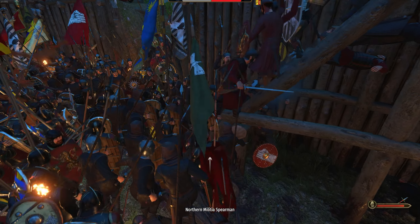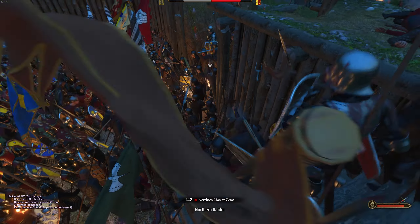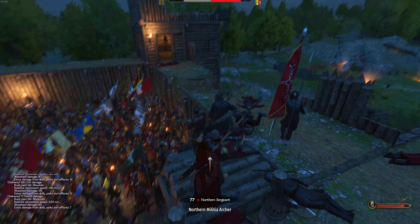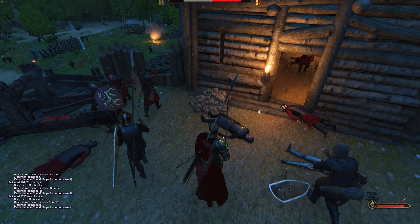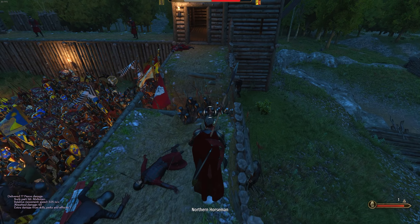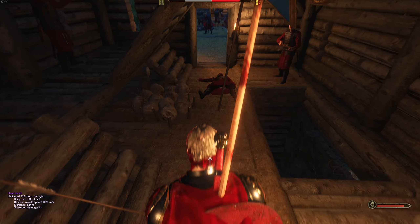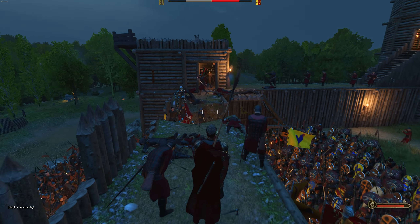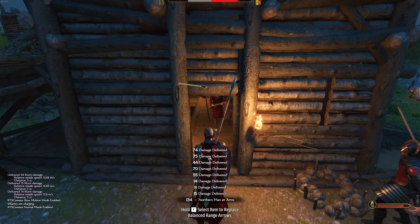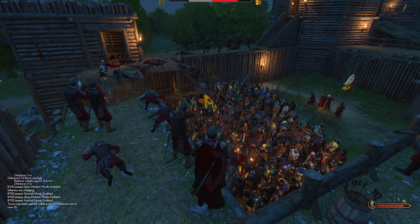We've got crossbows here as well, should be able to put in some evasive fire if they come up on the ladders. It doesn't seem like they're pushing up a battering ram even though we saw they had one. We are pushing the northerners back and now I'm up here. Now I can get on the artillery and start throwing some rocks down — this is going to be deadly. Tywin Lannister sends his regards. Oh, that's only one damage — these aren't the explosive ones.